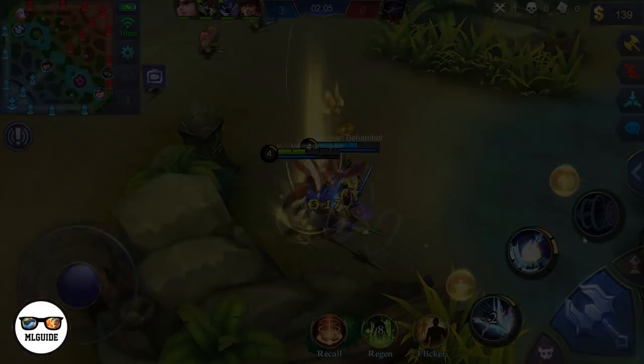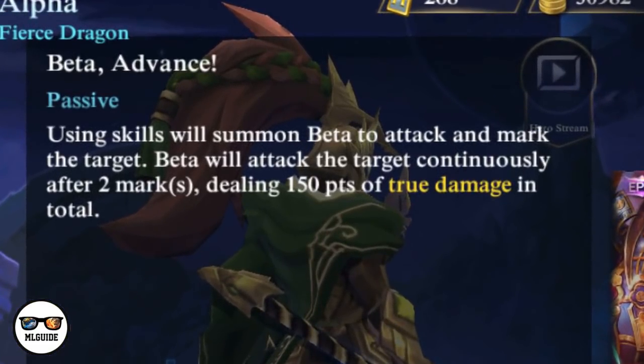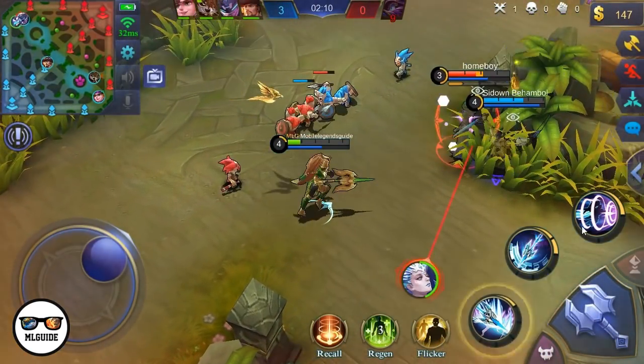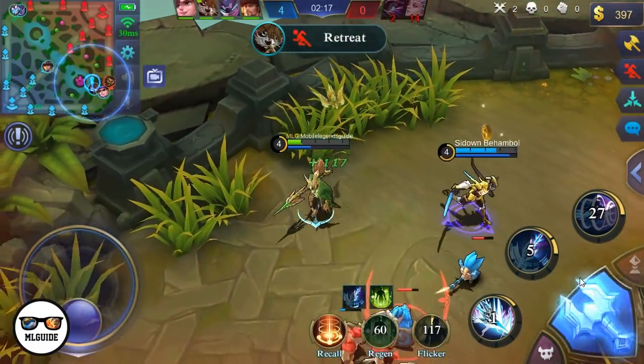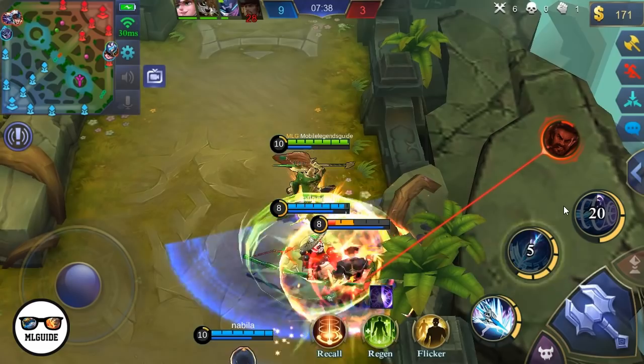Let's check out Alpha's passive skill, Beta Advance. Using skills will summon Beta to attack and mark the target. Beta will attack the target continuously for two marks, dealing 150 points of true damage in total. Remember, any skill you use will trigger this passive skill. Sometimes you'll see Alpha making kills even though the opponent is already way out of his reach — that's because of this passive skill, Beta.